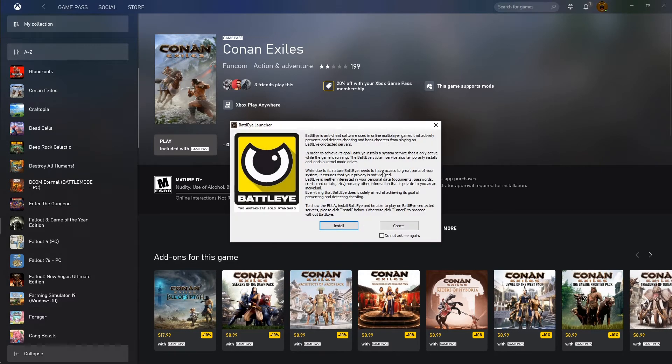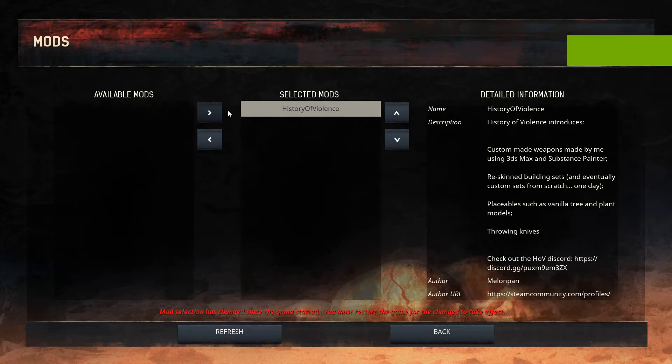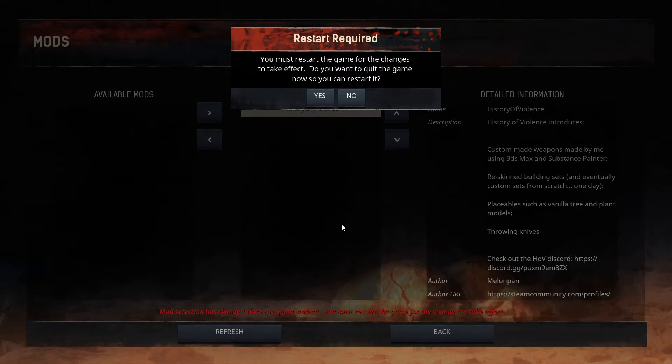Go ahead and kick the game up, skip through the five different intro screens, go down to Mods, click on 'History of Violence,' move it to the right under Selected Mods, hit Back, and it's going to say you need to restart for it to take effect.